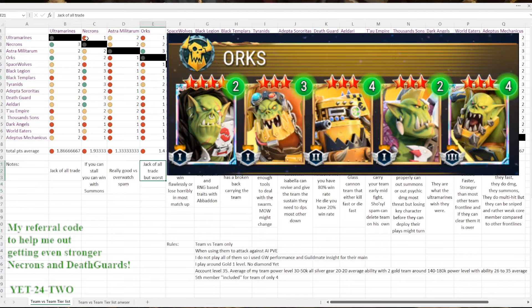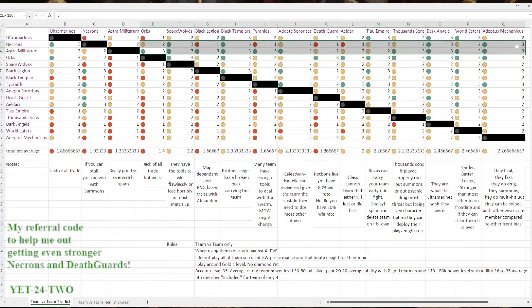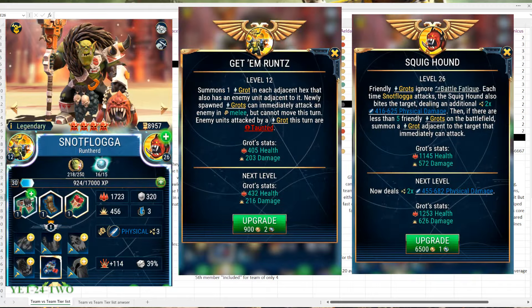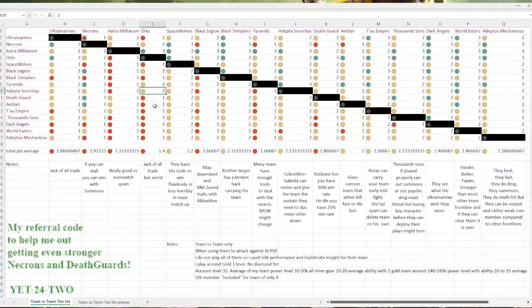The Orks are basically the Ultramarines but worse. They want to do a lot but they can't. They're only good against the Astra Militarum, which is a trend — most factions beat the Astra Militarum. You never want to go into a straight brawl with the Orks; you want mobility and to do many things, but they're not good at it. Only key characters like Snotplaga or Giba with the tank summon can be clutch. They have some toss-up matchups depending on who can out-swarm who, but the Orks are really struggling even with the rework.